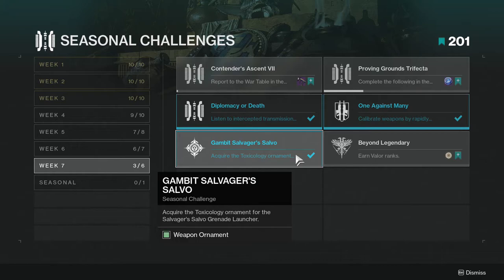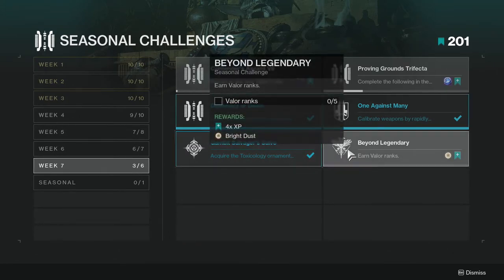Gambit Salvager Salvo: acquire the Toxicology ornament for the Salvager Salvo grenade launcher. This one's not hard, but you do have to play a good bit of Gambit. I have a video out for this — I'll link it in the comments below. Also, sorry for the fan noise — I live in Florida and it's super hot right now.